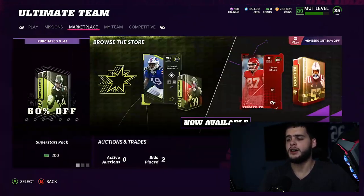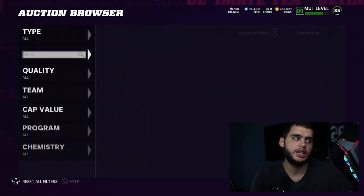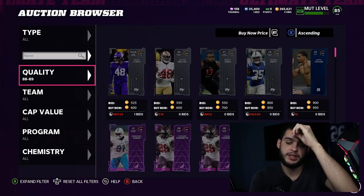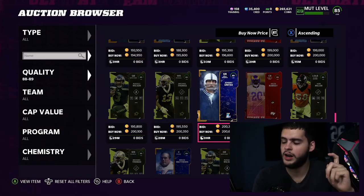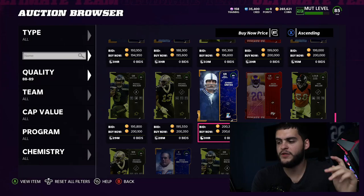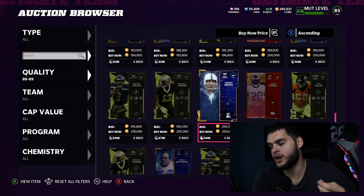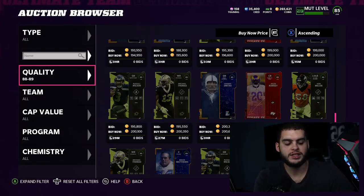Let's get into the values. I'll start with all of them because remember — the best value isn't always the best value. Sometimes the best value in the game could be players that are too expensive to really afford. Like if the best value is a 200k Johnny Unitas, that's the most efficient training, but if you only have 200k, is it worth spending all your coins on training when you can't even get a card to power up?